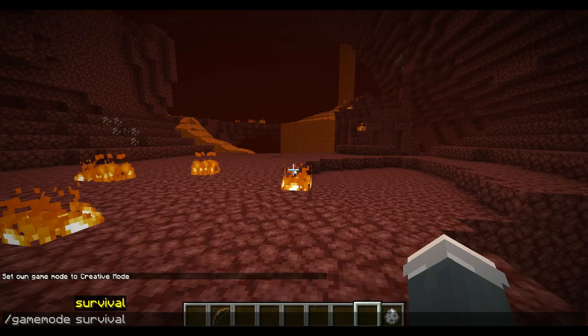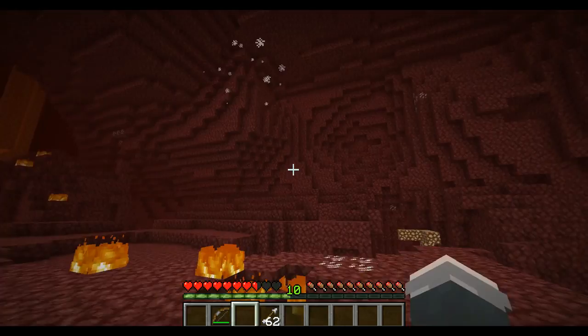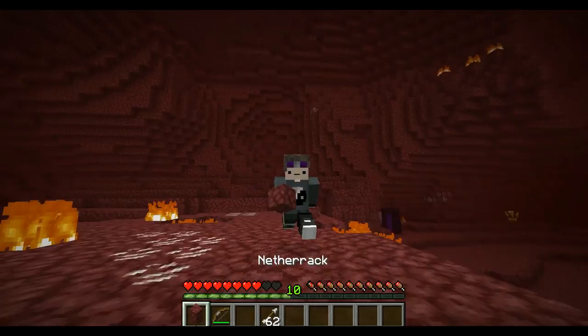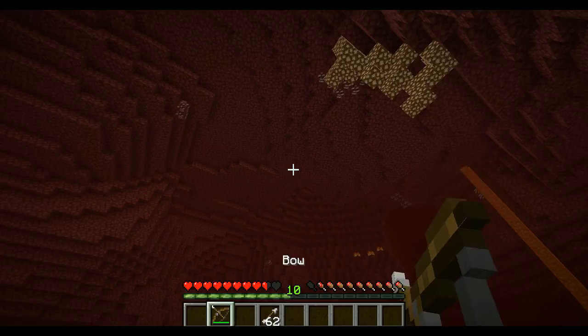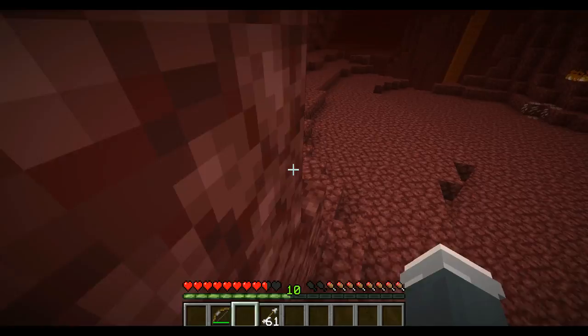Ghasts can be pretty terrifying, but there is a very nice way to deal with them. Bows are a very easy way to immediately get rid of a ghast. You can also use the bow to deflect fireballs and penetrate the ghast when it's very far away. Carrying a bow with you is a very good way to survive in the Nether, as most Nether mobs can be easily defeated by that weapon.